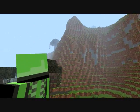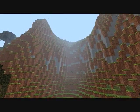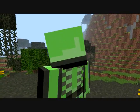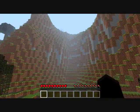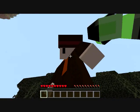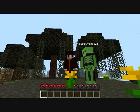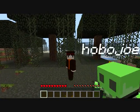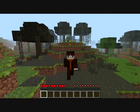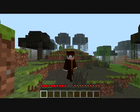Hi guys, welcome to Minecraft 1.0 full release. This is me and Calf. The first thing you may notice is this new feature — looking at yourself. You can get a nice close-up on your face. You just do F5, or F5 twice.